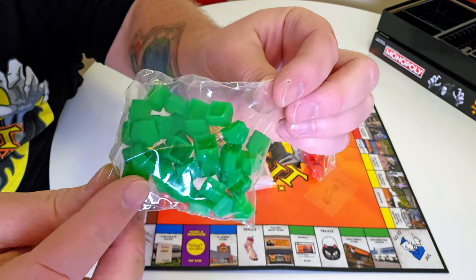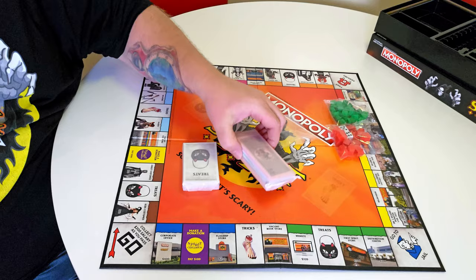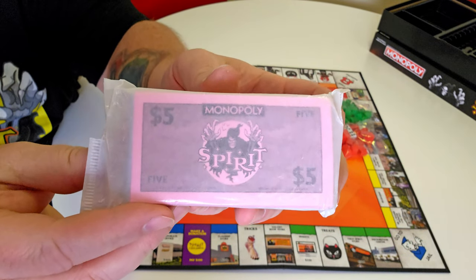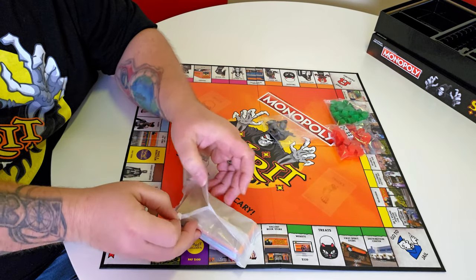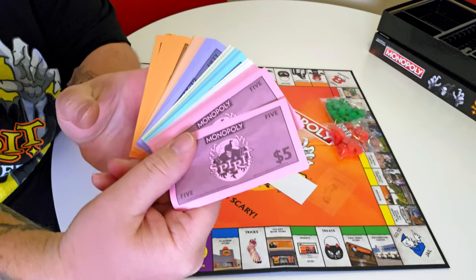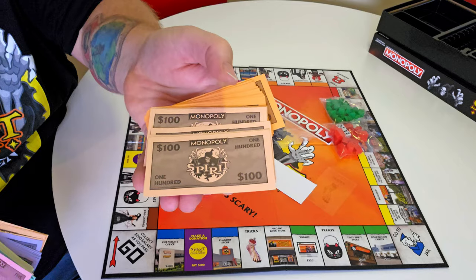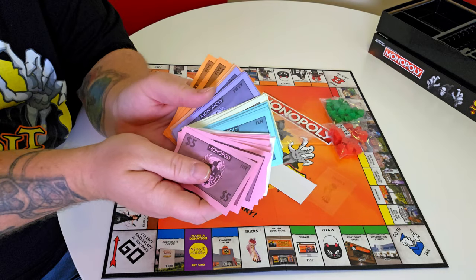Let's open the Spirit money first. You can see through the packaging it has the Monopoly and Spirit Halloween logo on the front. Look at that — we've got all the Monopoly money and every single one has the Spirit logo on the front. We've got ones, fives, tens, twenties, fifties, hundreds, and five hundreds. How would you guys like to take this entire stack of money and go shopping at a Spirit Halloween store?